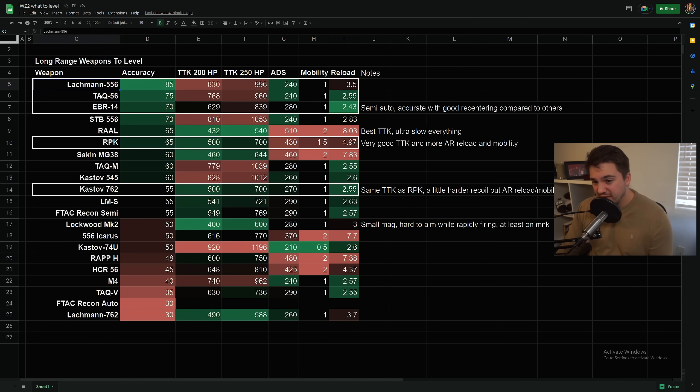Looking at this right off the bat, the Lockman 556, TAC 56, EBR 14, and STB 556 were all at the top in terms of accuracy, and that tends to be absolutely key for long-range weapons — usually even more important than time to kill. That's why we always see the Kilo meta, the STG meta — these really low recoil weapons always end up being the long-range meta, and that will be the case again in Warzone 2. I've kind of put a box around the weapons I think you should be leveling, and the Lockman 556, TAC 56, and EBR 14 stand out to me because of that accuracy.